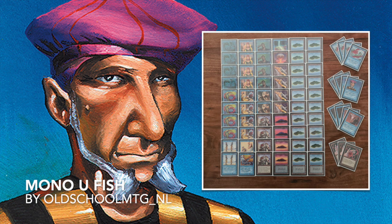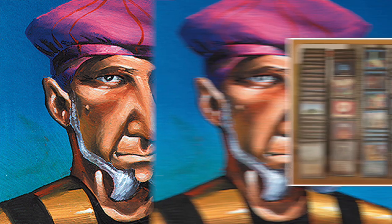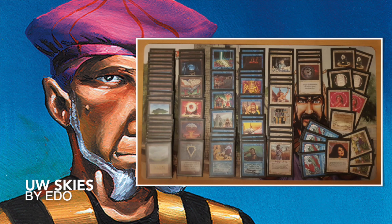Now let's take a look at the deck of his opponent, Edo — UW Skies. This looks like a very strong deck. It's a little bit different than your usual UW Skies because you're limited to the Alpha/Beta card pool. There are some usual suspects like the Blue Power, the Serra Angels, the Counterspells — nothing really exciting about that, though they're beautiful cards. But what I really like to see in this deck are the two Samite Healers.